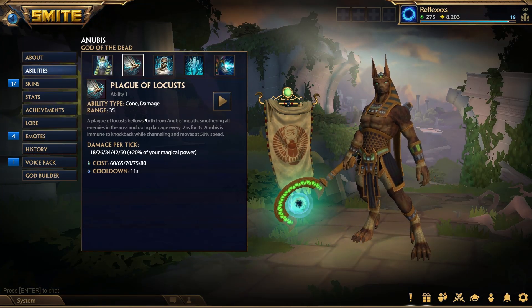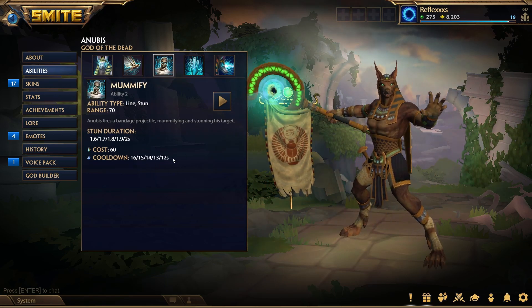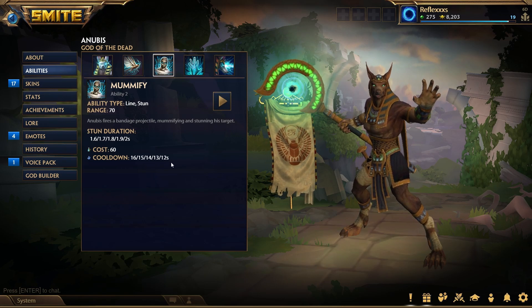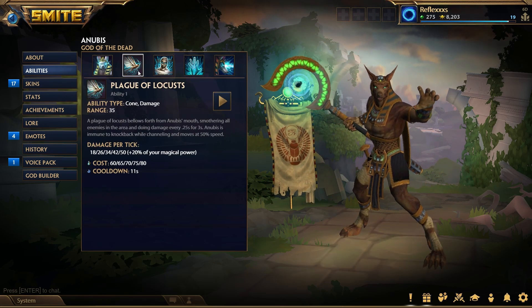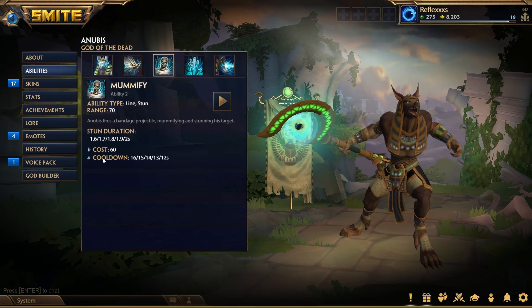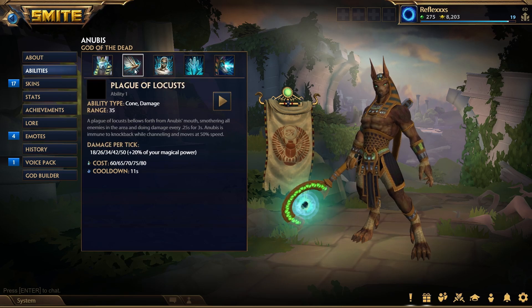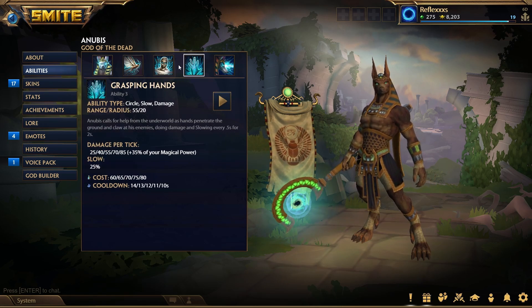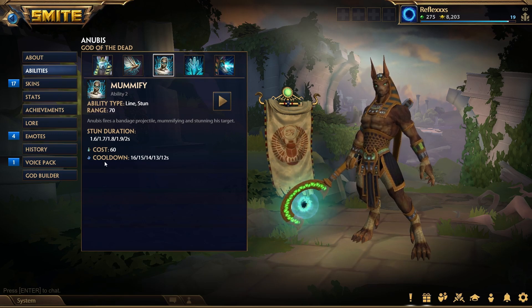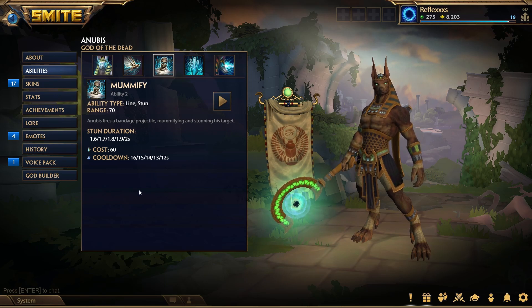In terms of leveling abilities, I tend to put an extra one or two levels into Mummify above my 3 and 1, just because the stun duration increases and the cooldown is the most expensive out of all three abilities. So you want this one on the quickest cooldown you can get for the most uptime.